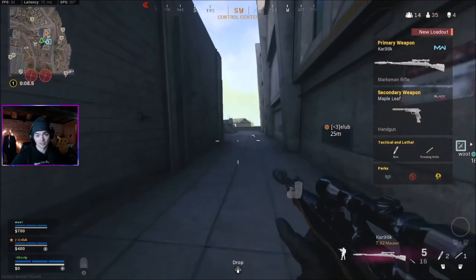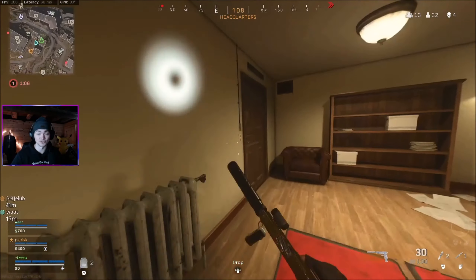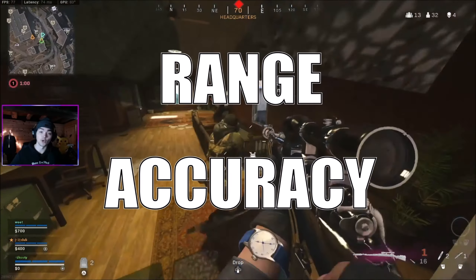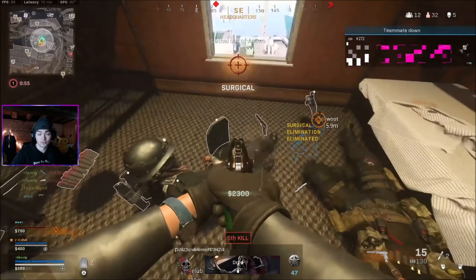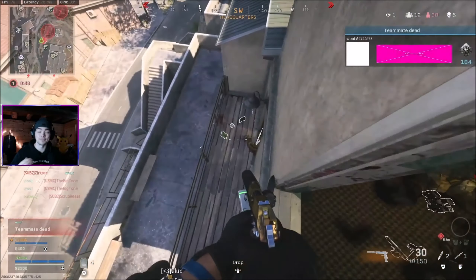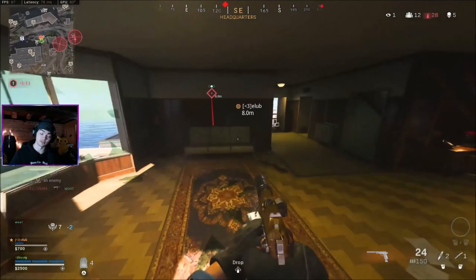For this play style, ADS time does not matter — there's no need to worry about how fast you can scope in. Your two priorities should be range and accuracy. This will help you minimize bullet drop and keep the damage range as high as possible. You also want something with high damage because when you're shooting at a distance you want to get as many one-shot kills as possible, or at bare minimum break shield. The best sniper for this type of play style is the HDR, with the class setup I'm going to put on screen right now.